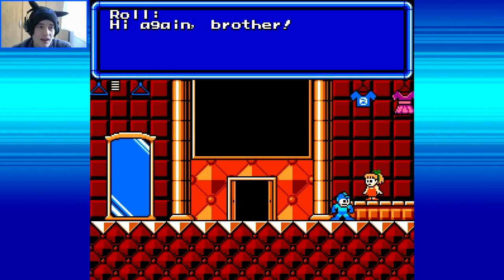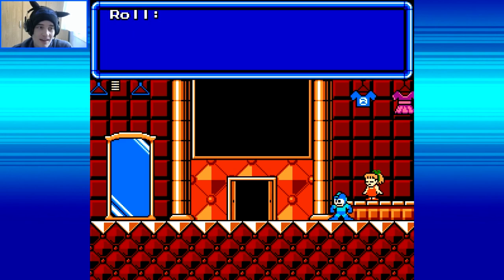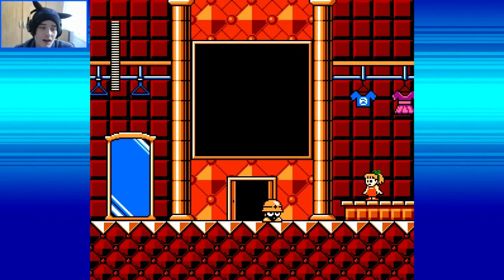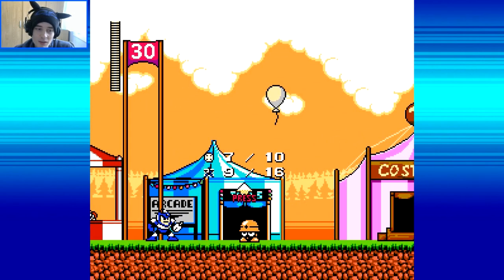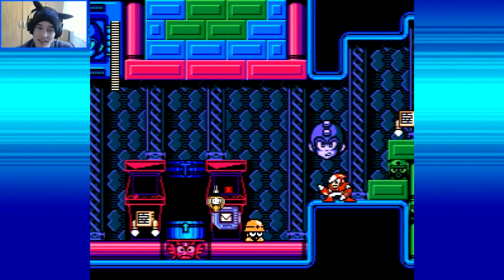Hey Roll. Hi again, brother. Feel free to buy a costume or pick one you've already bought. Oh, and we've unlocked Metal! I'll take it. Good choice — Metals are just so adorable. Oh, we're a little Met. That's adorable. I think we're probably gonna have the same hitbox as normal Mega Man, so that should be interesting.